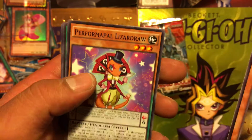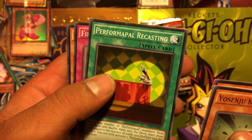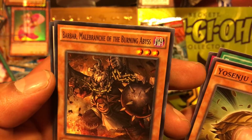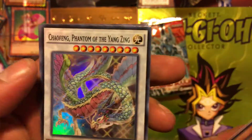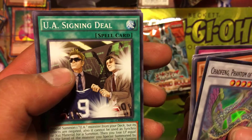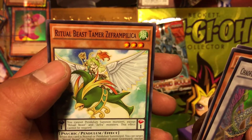Yosenju Kadam, Lizard Draw, Performapal Recasting, Fiend, and for a rare: Phantom of the Yang Zing, Signing Deal, Spring Goose, and Beast Tamer.